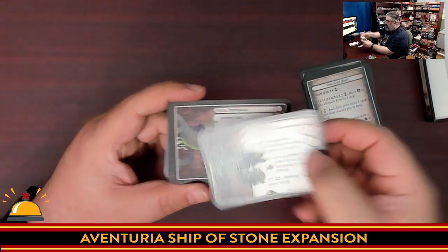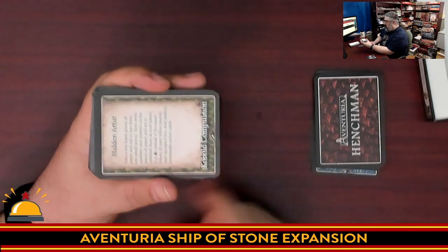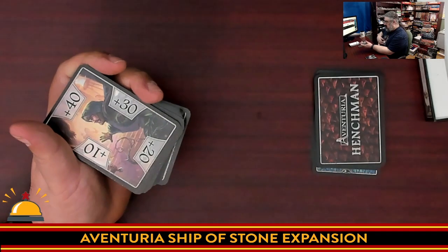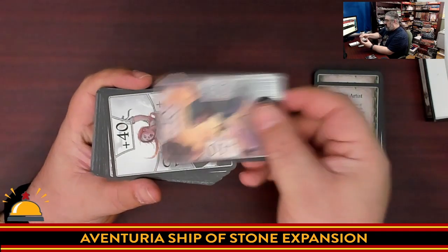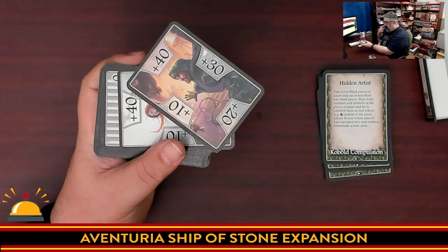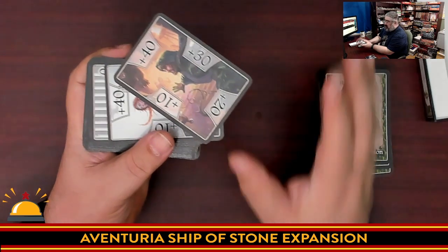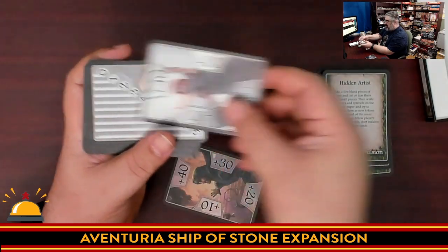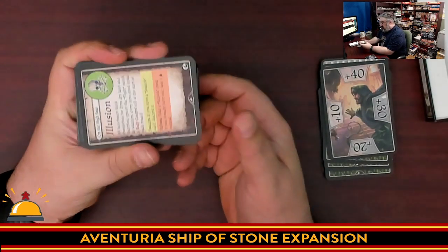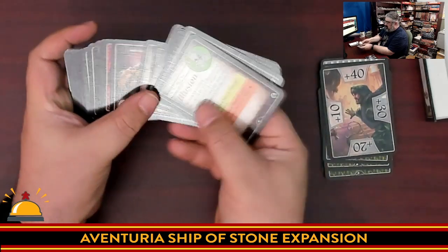We have one new Animal Sea henchman — and that's it, there's only one new henchman in this entire set. We now have Kobold Compulsions — a number of those. If you prefer to use health trackers, we have health trackers for the two heroes. The original expansions, Ship of Lost Souls and Forest of No Return, came with big plastic cardboard wheels to track your health. Some players didn't like those and preferred to track health poker-style, so this would be 45 health tracked with cards. Then we've got new illusions — illusions of different colors.